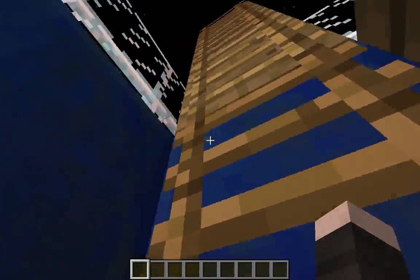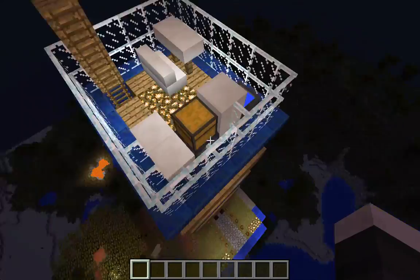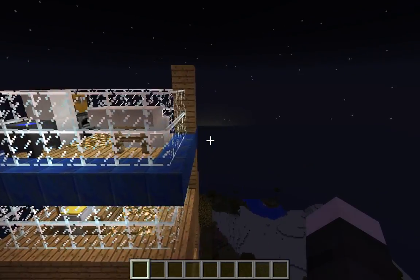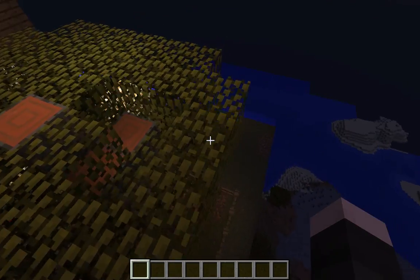Floor number five, the computer room. And let's go to floor number six — we have the kitchen. So we're not fully done, because our next floor will be the bedroom.